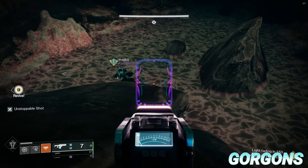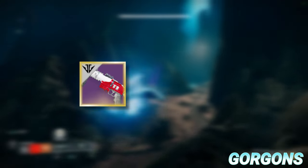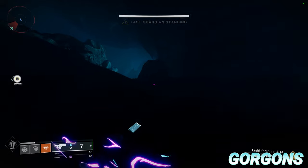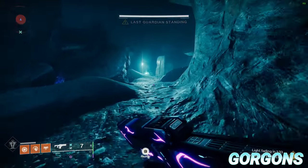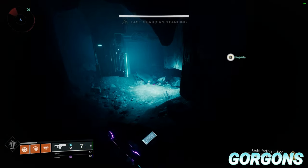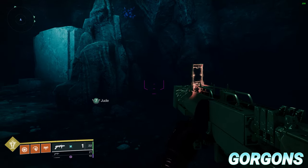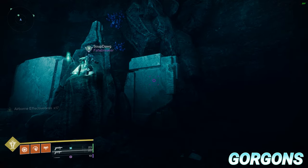By far the most foolproof and simple way of completing Gorgons is to have only one player run the maze, and the rest kill themselves using either Mountaintop or a weapon with ricochet rounds. Follow the route shown on screen to reach the end. Once the lone player is through to the next load zone, all of the Gorgons should despawn and the rest of the team will be automatically revived and can safely run to the exit. Keep in mind there is a weird interaction where the door to the jump puzzle periodically reappears and disappears, so make sure you don't get stuck in it.